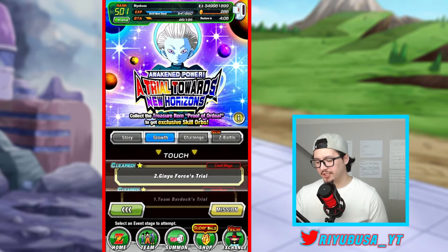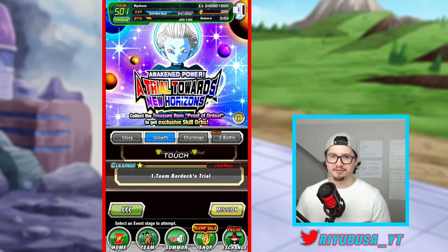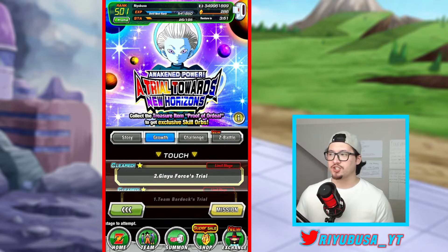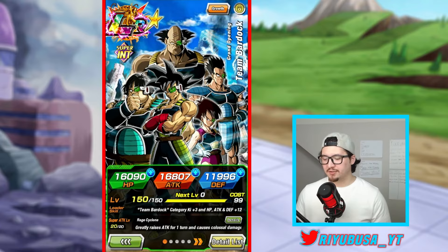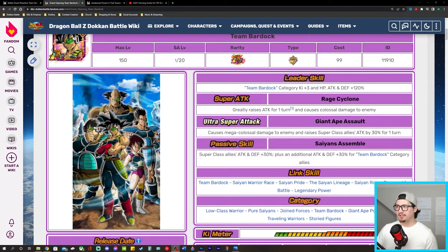If we go to Start, Event, I'll show you that event — it's called Team Bardock's Trial. There's also a Ginyu Forces Trial. I'll do a separate video on that event, as this is also how you receive exclusive skill orbs to attach to each unit in their hidden potential system. Skill orbs are a separate topic from generally farming the free-to-play units.